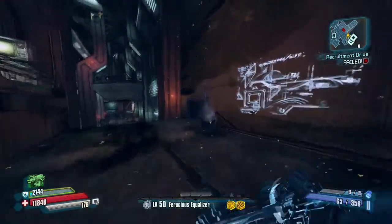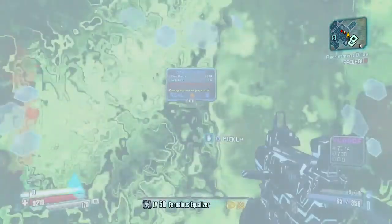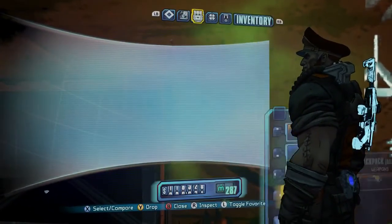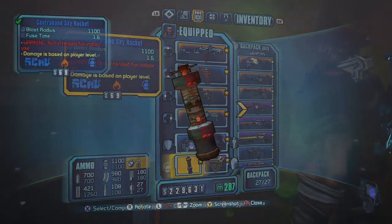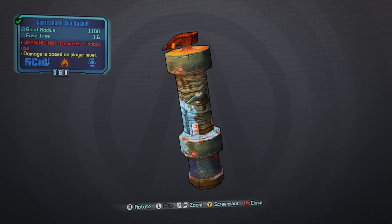This is the same contraband Skyrocket that came with the special edition of Borderlands 2. If you notice, it has no damage value or level — that's because it actually scales with you as you level up.